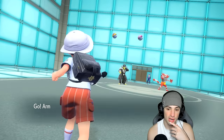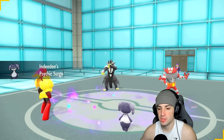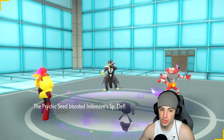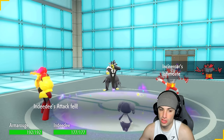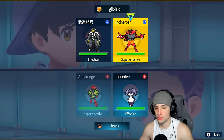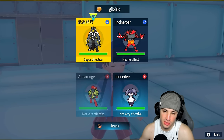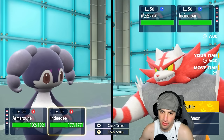They lead Cinderace and Urshifu — okay. They can't Fake Out, which is good news. I might be forced to Terastallize Indeedee. I wonder what they're going to do. I could go Grass Tera with Armarouge, which I think is in our best interest, then pop a Scorching Sands. Or I could rip into Urshifu here. I think we've got to go Grass Tera — let's try to get rid of Urshifu and pop a Trick Room.